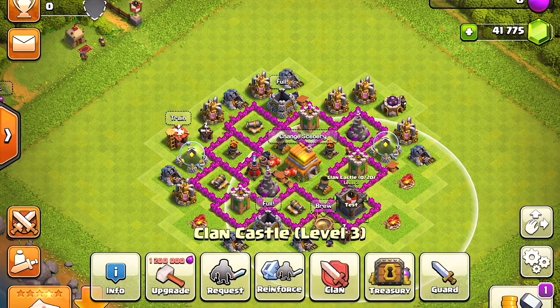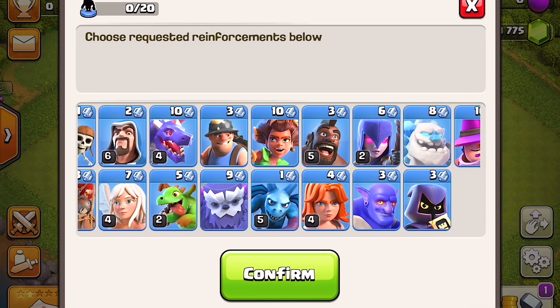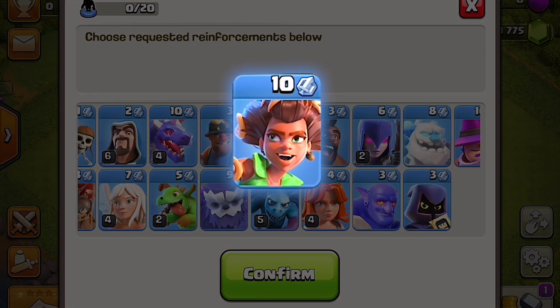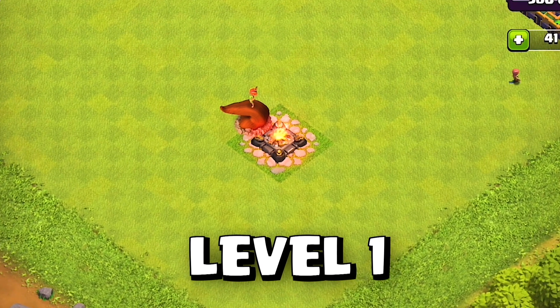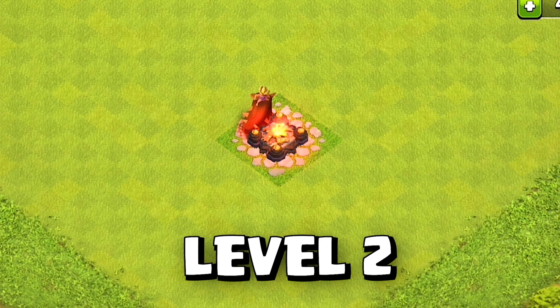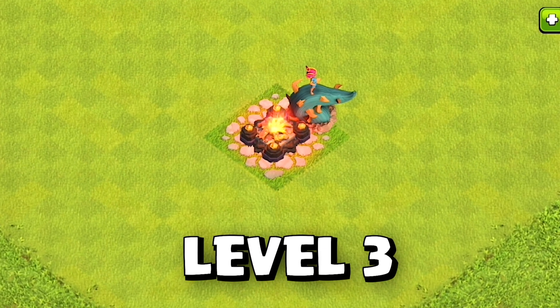According to this game version, it does appear that Town Hall level 6 and above should be able to request the Root Rider from high-level players or by spending raid medals. Each level of the Root Rider is defined in appearance, with the root growing thorns and the rider's hair and outfit changing colors as it increases in power.